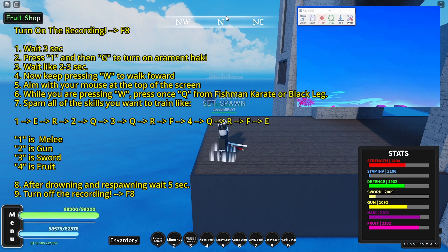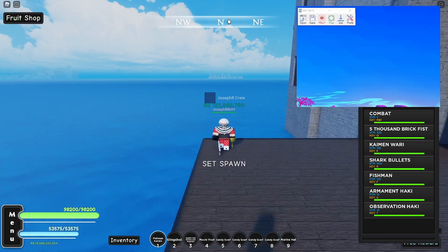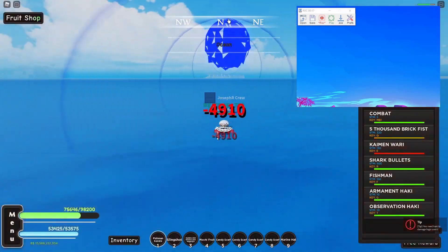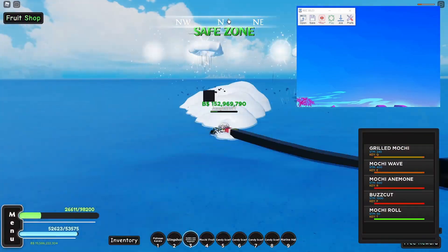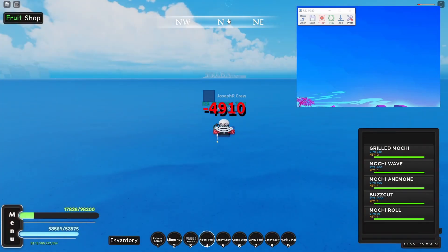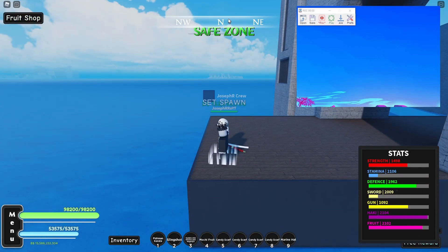One more time, faster: F8, wait five seconds, press one, press G. Aim at the air, press W going forward, Q. Then spam your skills — swords, mochi, everything — spam it as fast as you can. Now press nothing, waiting for the spawn, wait about five seconds, and the macro is done.